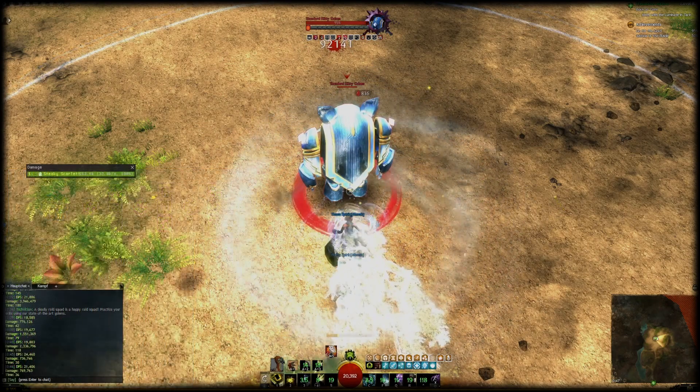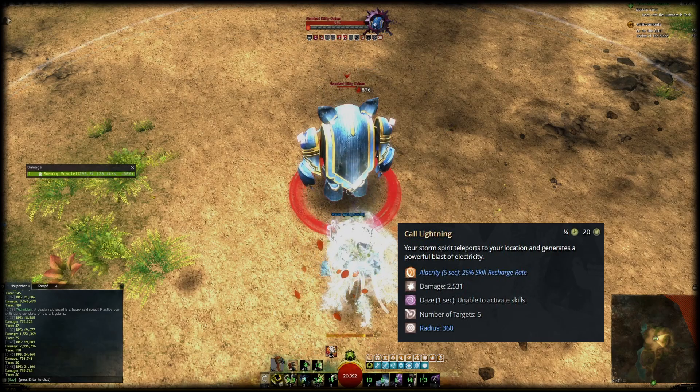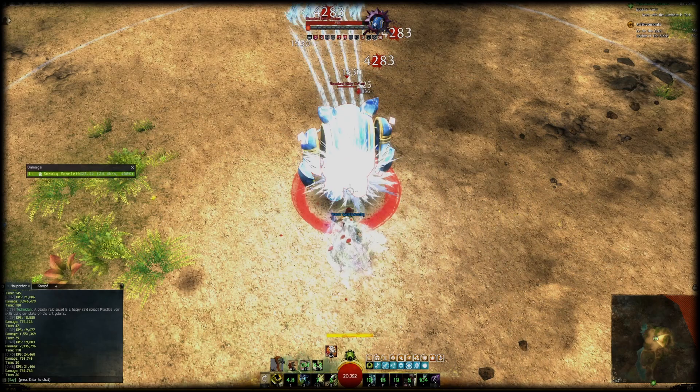On casting the active abilities of these spirits, you will provide alacrity to five targets when the spirits teleport to the designated location. With a little bit of boon duration — around 35% — you'll be able to cover alacrity with the four spirits that you use very easily.